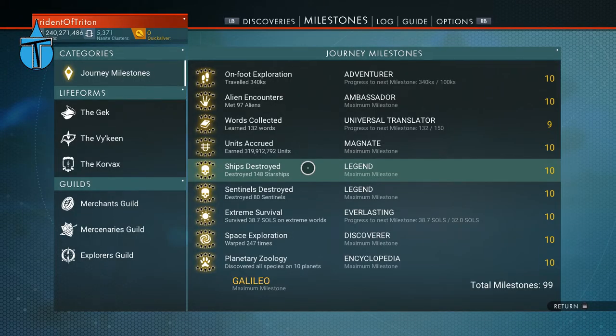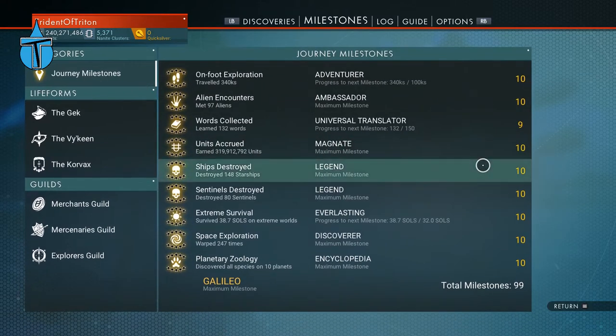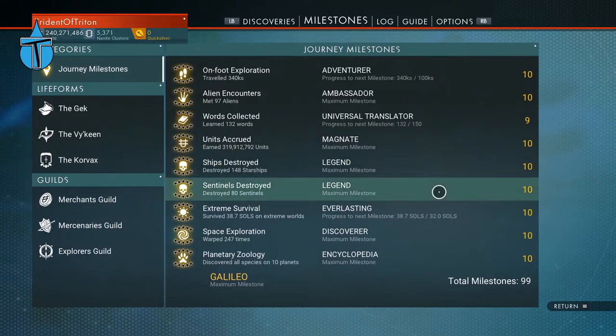Tip number one: milestones. This is kind of one and two because I'm going to talk about milestones and two in particular. I absolutely recommend flying through them as quick as possible, because when you come across the anomaly in space you can get all the rewards quickly and it really progresses you through the game. It doesn't affect the storyline - it just helps you upgrade your stuff a lot quicker and get the V1, V2, and V3 passes.